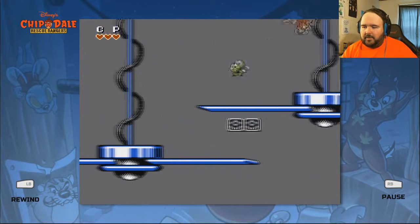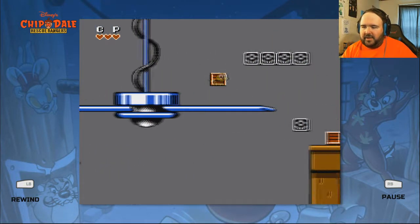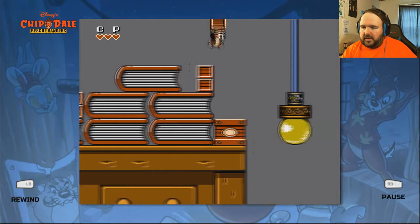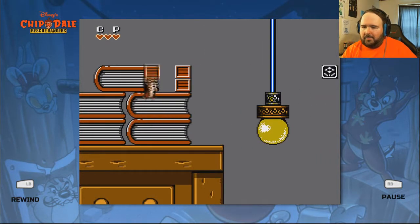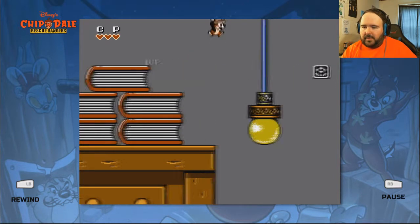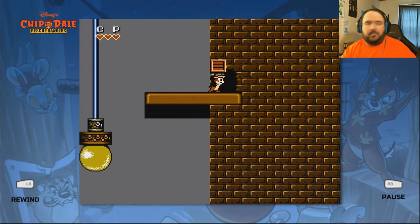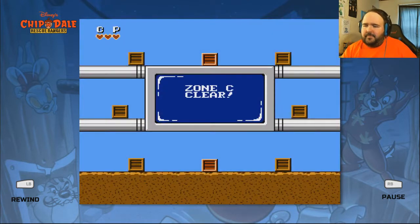Here we go — kick some ass, Zipper! Yeah! Another power drink. Hello! 1-Up! I'm doing well in getting 1-Ups. No boss! Zone C — no boss. I keep getting 1-Ups.